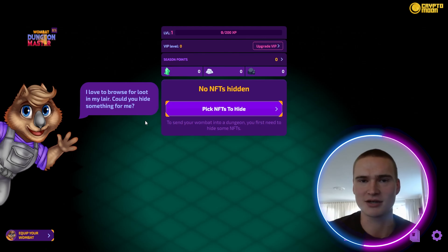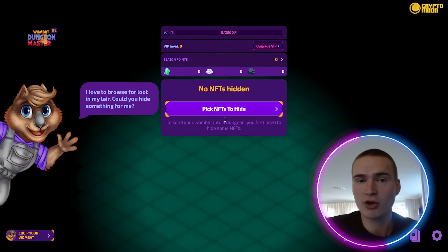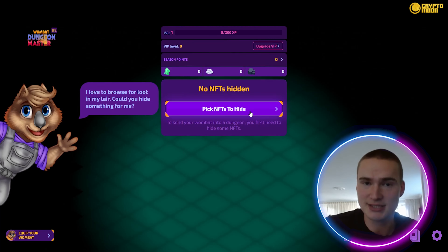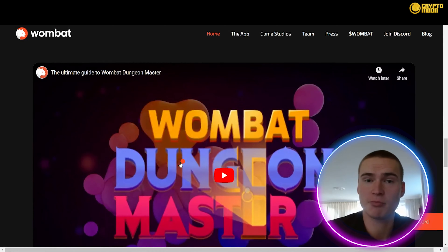In Wombat Dungeon Master, you are the dungeon master. You hide NFTs in your dungeon and let wombats search for them. Each NFT has a mining power, and depending on that mining power you earn rewards every day while staking. You hide the NFTs, let the wombats search — which takes a day — and you earn USD depending on the mining power of your NFTs.